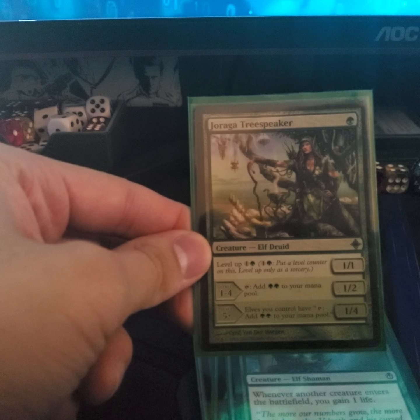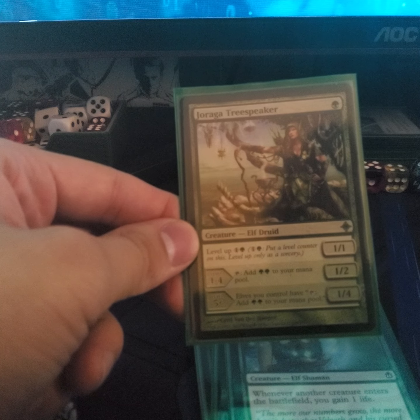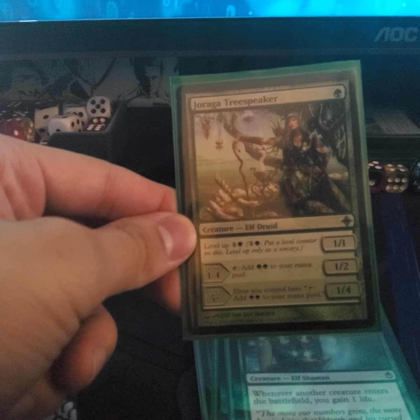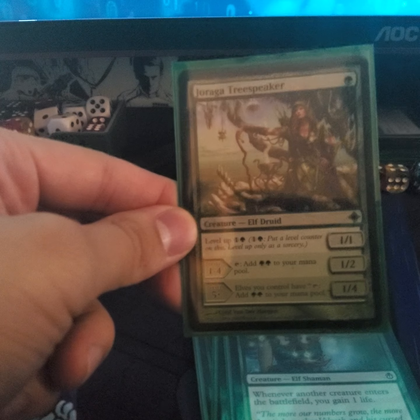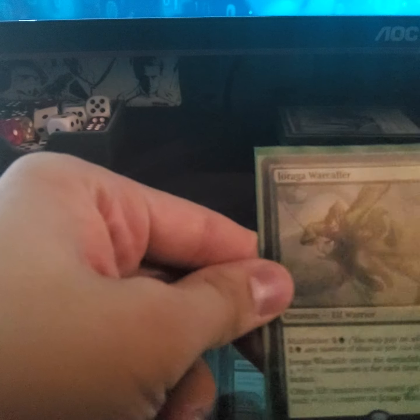Wellwisher — whenever another creature enters the battlefield you gain more life. Drove, Treekeeper — she's a level-up creature; pay two to level her up, up to four times. You gain two forest mana when this comes into play tapped, and when you level up to level five all my elves gain the ability to tap for two forest mana.